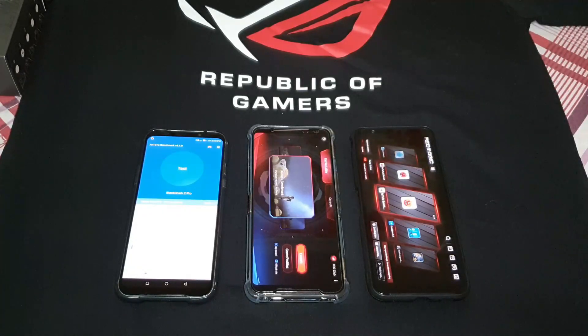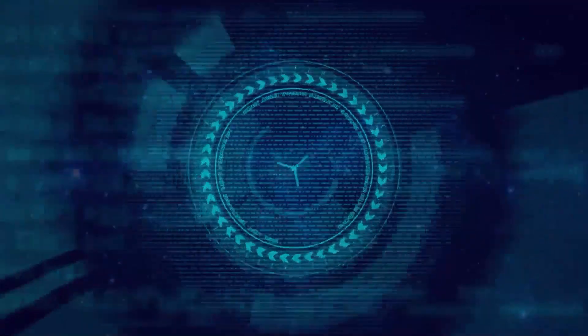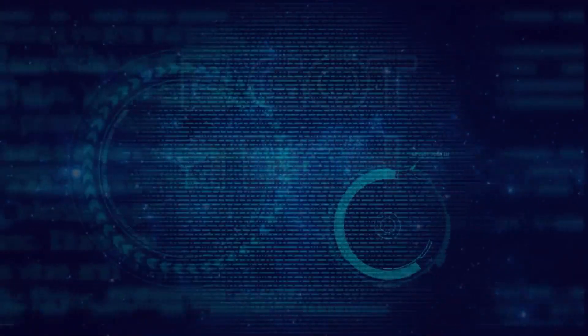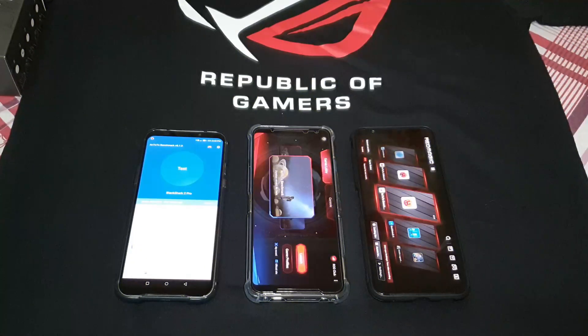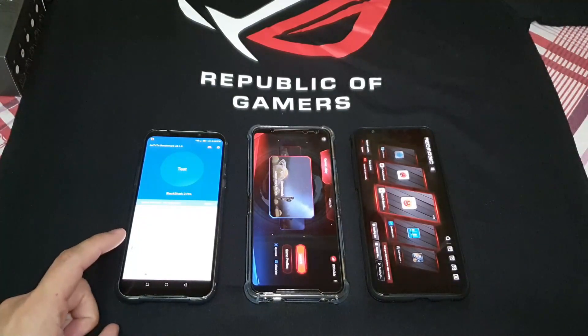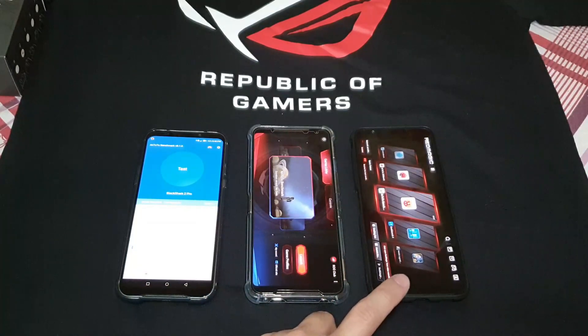Hey guys, welcome back to another video. This is Eric with GotTech. I've just recently unboxed the Nubia Red Magic 3S and I was eager to get it into my usual Antutu benchmark test. I've got three gaming phones lined up here for that test. Starting from the left: the Black Shark 2 Pro, the Asus ROG 2 phone, and the Nubia Red Magic 3S.